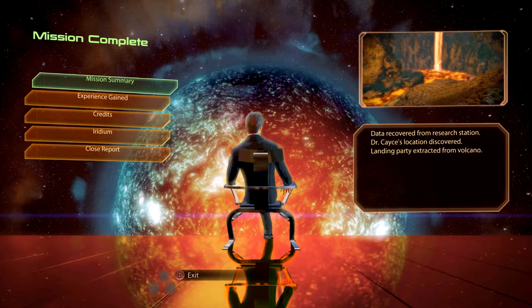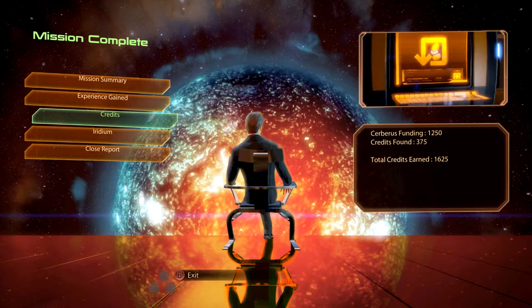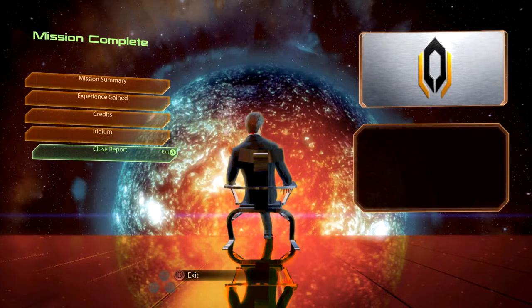And that concludes Part 3 of Firewalker. The data recovered from the research station — data has been recovered, Dr. Casey's location discovered, landing party extracted from the volcano. Experience again very minor, 125 credits. I mean, 1625 — that's kind of stingy I'd say. Iridium 4500 — that's not bad, but you know, a little disappointing overall that this is all we're coming back home with. Let's go back home to the Normandy.